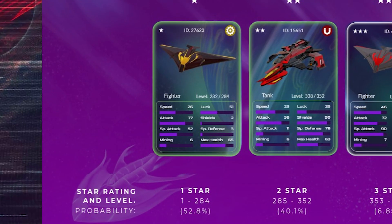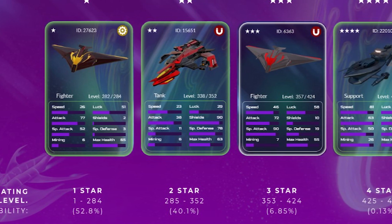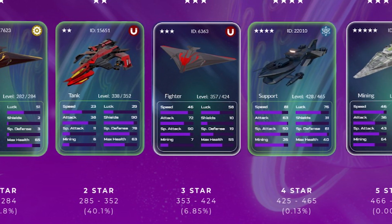One-star ships have stats that total a maximum of 284. One-stars are inexpensive and are great beginner ships — they are the most common type of ship, with 52% of ships being one-star. Two-star ships have a stats total of 285 to 352, and 40% of ships are two-star. Three-star ships have a stats total of 353 to 424 and are rare, with just 6% of ships being three-star.